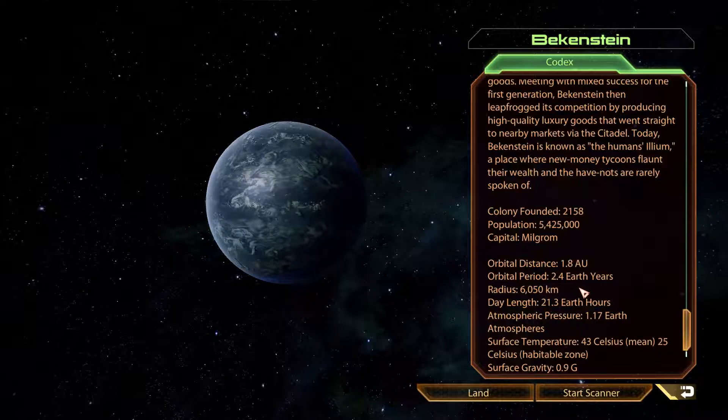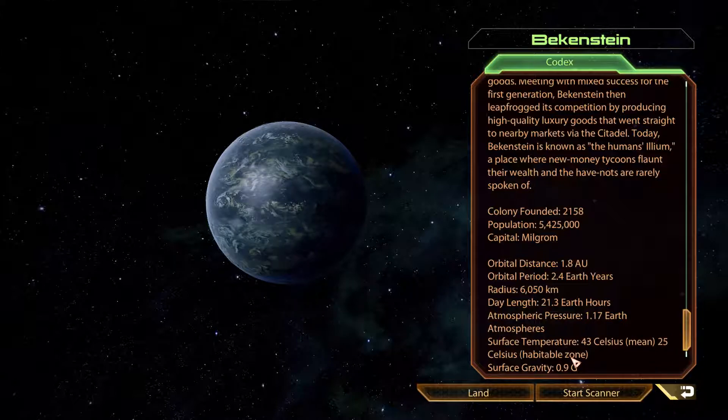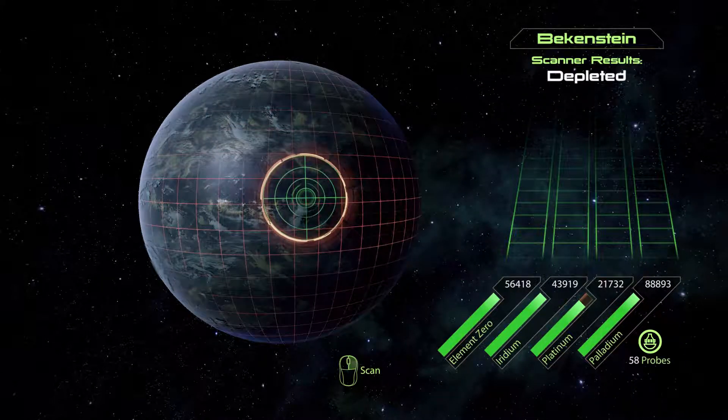Orbital distance quite far, period quite long, radius rather small. Day length is good, pressure is good, temperature is pretty warm — and 25 in the habitable zone. So people only live somewhere far enough from the sun? Also, we can scan it, of all things. And it's depleted.